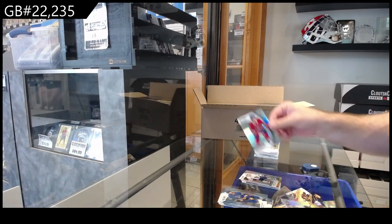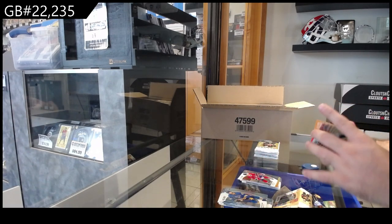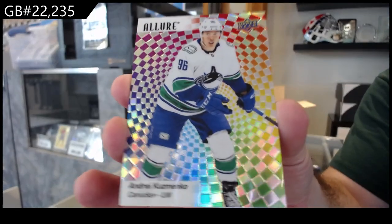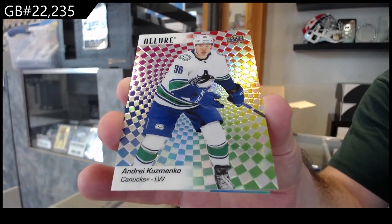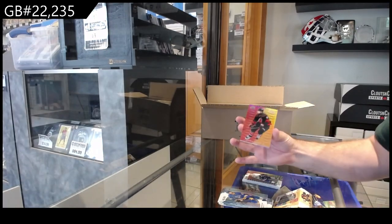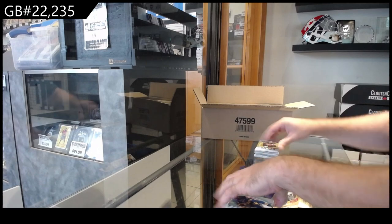We've got a Feral for Montreal, rookie black ice. Hypnosis — these are actually really hard to hit, by the way, for Vancouver — Kuzmenko. If I remember correctly, I think they're like one every 200 packs. So that's a cool one, the hypnosis parallel. Color flow of Brent Burns for the Canes and a rookie of Matt Murray for the Stars.